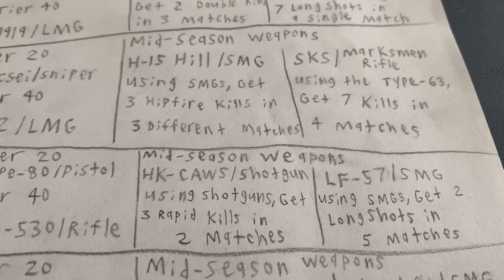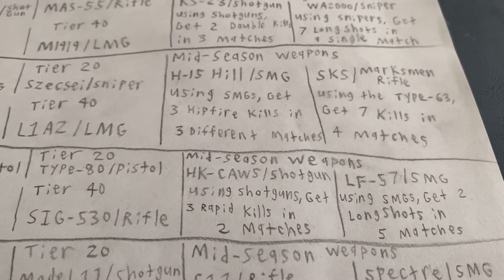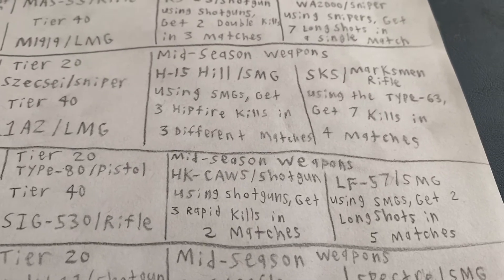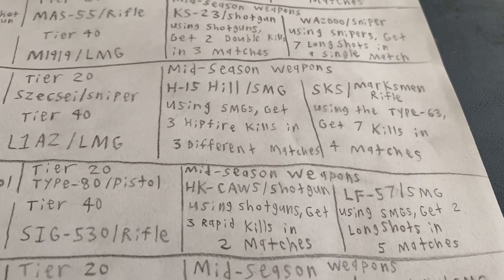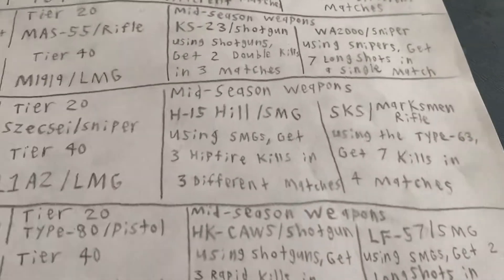For the mid-season weapons, the HK Cause — basically a semi-auto or automatic shotgun from the German branch. It can be very good. Using shotguns, get three rapid kills in two matches. You'd have a bullpup 10-round mag shotgun, also semi-auto.